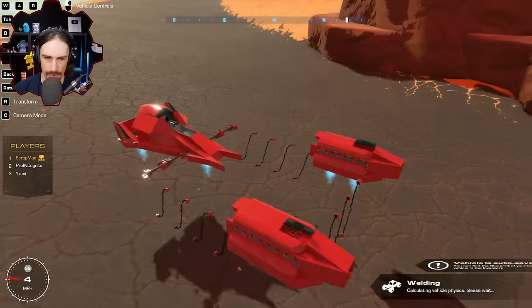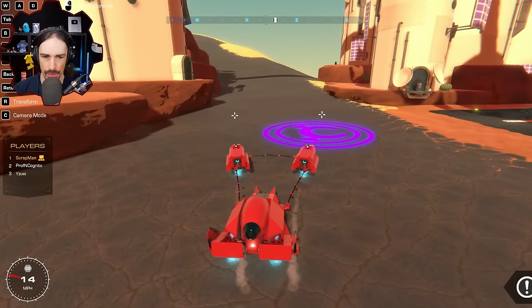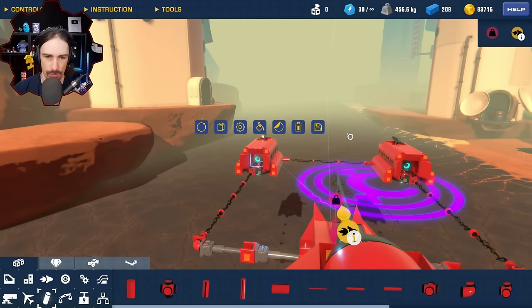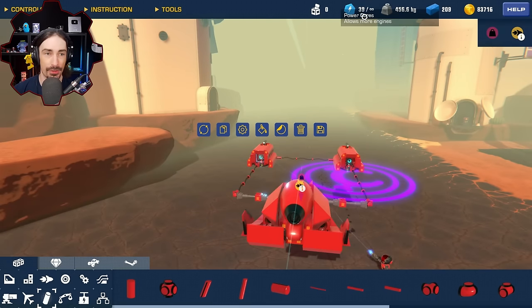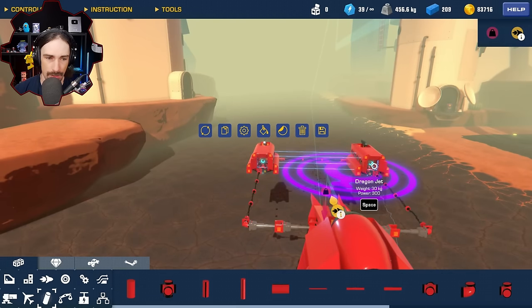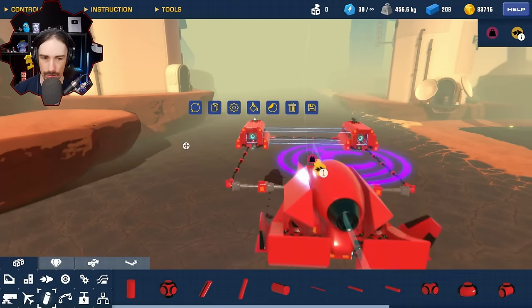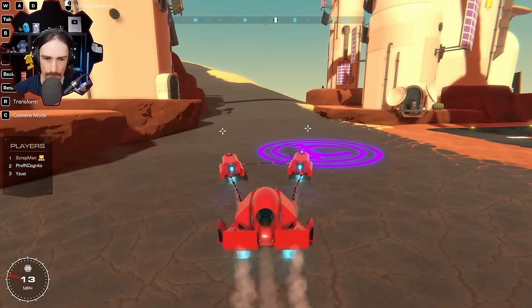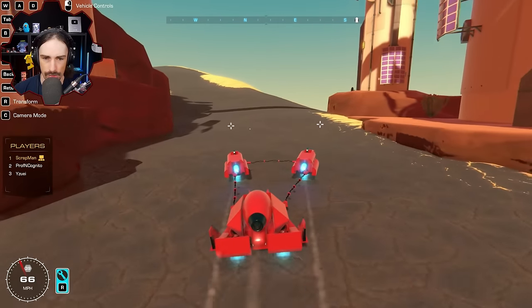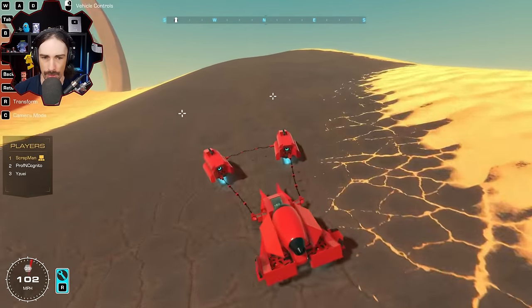He does a quick test to see how the build feels. He notes he should position the pod thrusters properly and checks power usage — he's at 39 out of 46 (the boosters count separately, bringing the limit to 46). He considers whether the pod thrusters should serve as boosters or always-on thrust. He starts driving, noting that turning comes from the back which might be a problem.